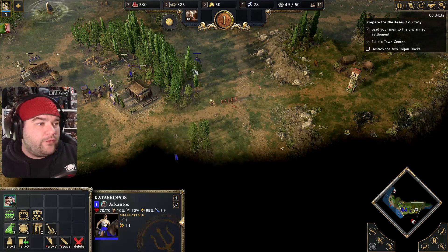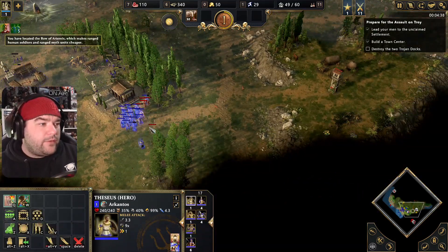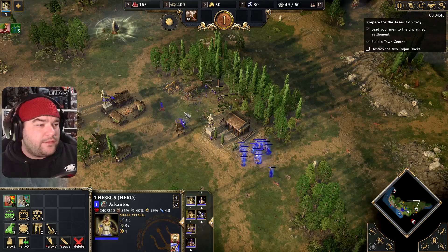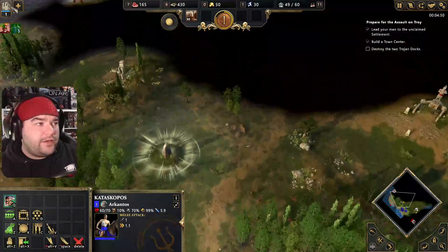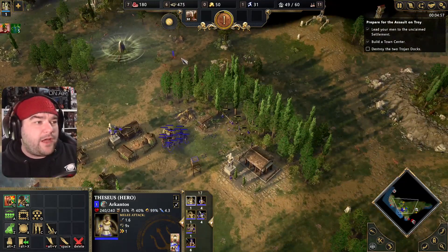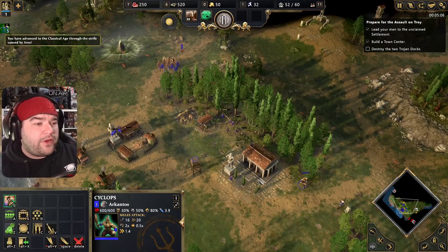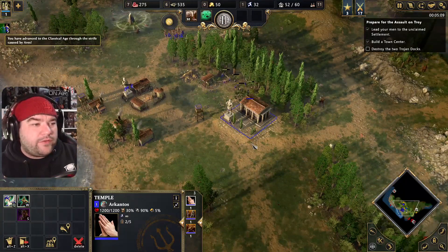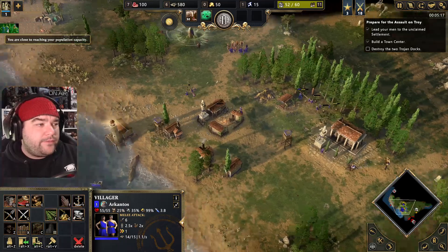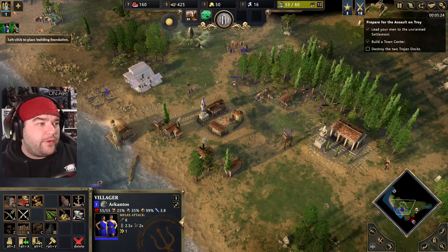We'll bring everyone over and then attack move. Get some villagers out onto gold — good work everyone, let's go. Let's do some scouting down here and get their walls out, then we'll bring the scout back. We'll keep our army basically up here because that's where they come down to attack you — if we keep them there that'll keep things nice and easy. We'll bring our myth units up here. We'll start getting some more cyclops — population cap, that's just unfortunate.